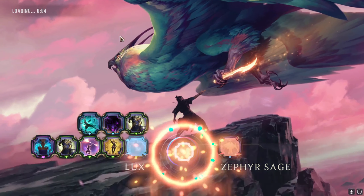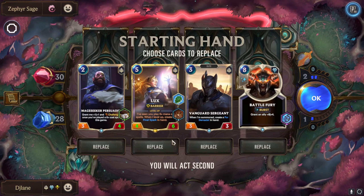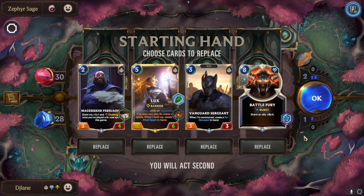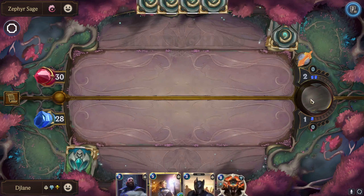We should actually be able to win this match really fast, I would imagine, because of our incredible power-ups that we have. We have the Chrono Breaks. We have everyone that has three or less is going to have Lurk. And so I think, overall, we are in really good shape.